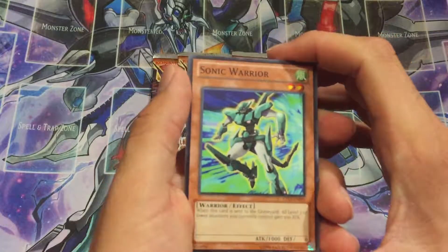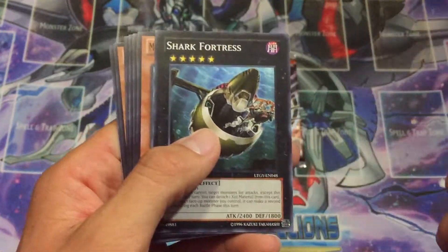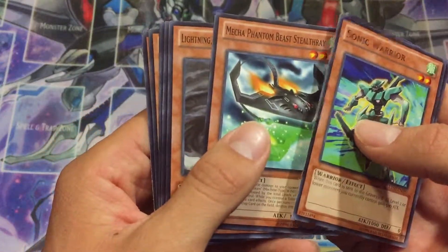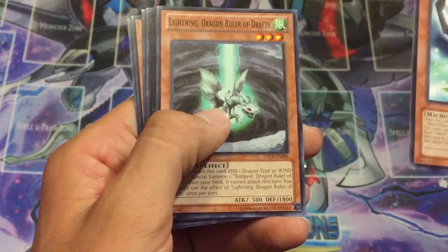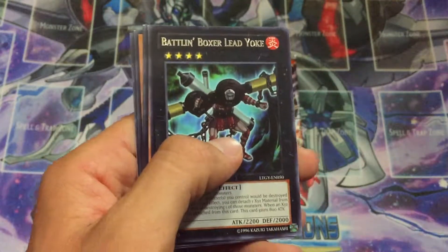So we're starting off with Sonic Warrior, then a Shark Fortress. It's always kind of troll to see this card because back during this time, XCs weren't really common yet — they were still kind of rarer or higher. Mecha Phantom Beast Stealth Ray, the Lightning Dragon Ruler of the Drifts, the little baby dragon ruler. Batlin Boxer Lee Yoke.